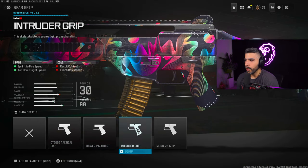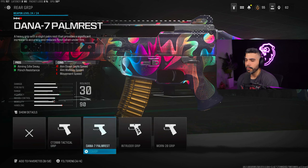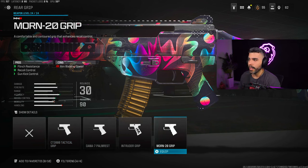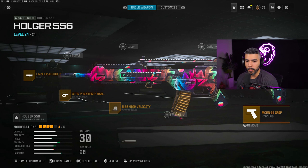For the rear grip, there are a lot of good options. Some people like the Tactical Grip for the nice sprint to fire boost. You can also use the Intruder Grip which gives you both sprint to fire and ADS speed, making it very fast on the hip — but you lose a little recoil and it flinches a bit, so only use it if you're comfortable with that. The one I recommend and am using is the Mourn 20 Grip. You get a boost in recoil control, gun kick control, and flinch resistance. You just lose some aim walking and strafing speed. I recommend one of these two, but I'm going with the Mourn 20.